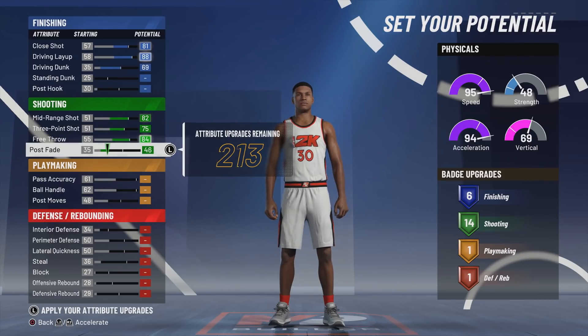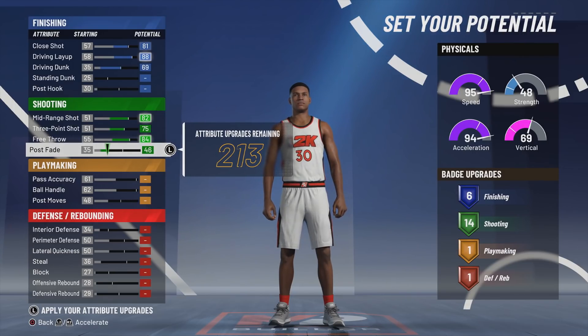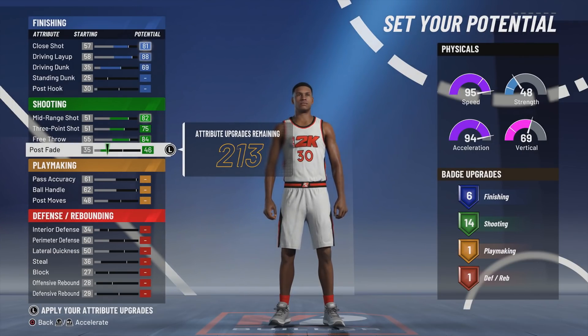There are four core shooting badges you need, all on gold: hot zone hunter, green machine, dead eye, and range extender. That takes up 12 shooting badge points. After those four, you still have enough for two shooting badge points that you can put on anything you want.